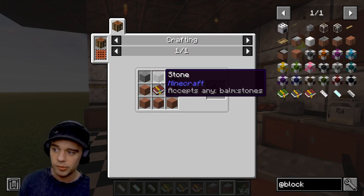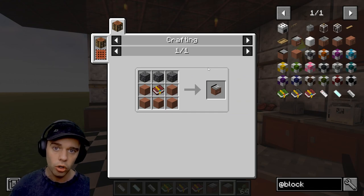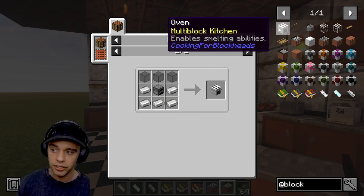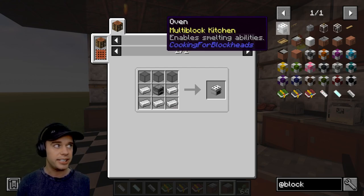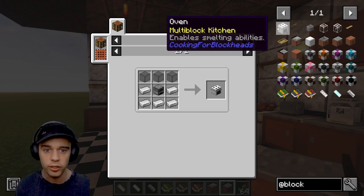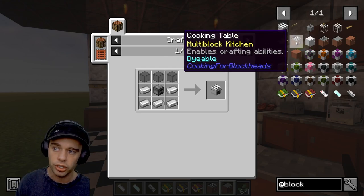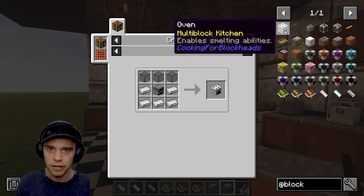The cooking table is where you craft all of your recipes - you make it with the Cooking for Blockheads 2 book. There is also an oven which can cook items. If you're making something like bread that doesn't need cooking, you would use the cooking table; anything that actually needs to be physically cooked would use the oven.